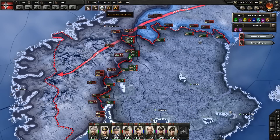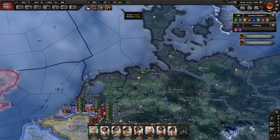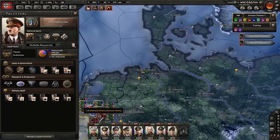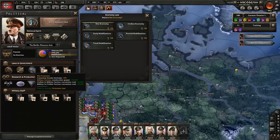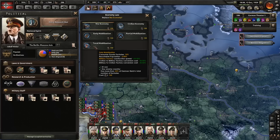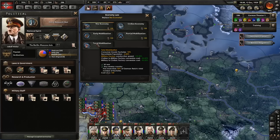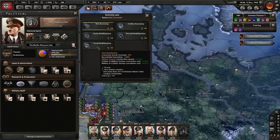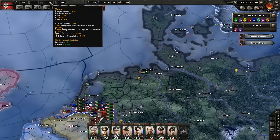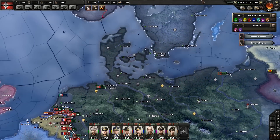We can modify our government. We've got a port strike down here — that's unfortunate. What happened? I don't think we lost anything. So we're on extensive conscription, free trade, and war economy. We could go to total mobilisation — consumer goods factories would go from 15 down to 10, recruitable population goes down slightly, but military factory construction speed goes up by 10%. That's probably worth having, so let's go ahead and do that. We lose just a little bit of manpower, but we can get more quite easily.